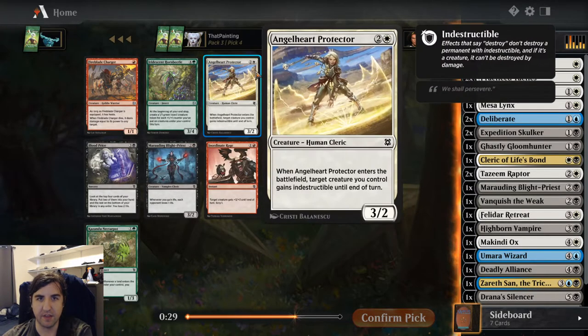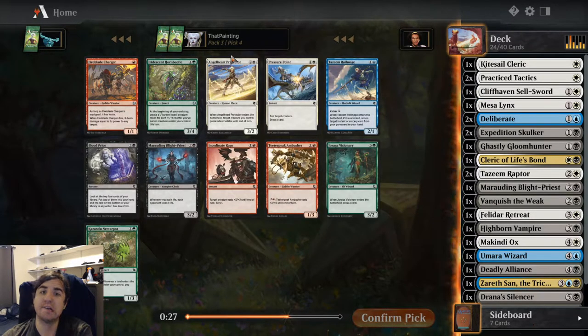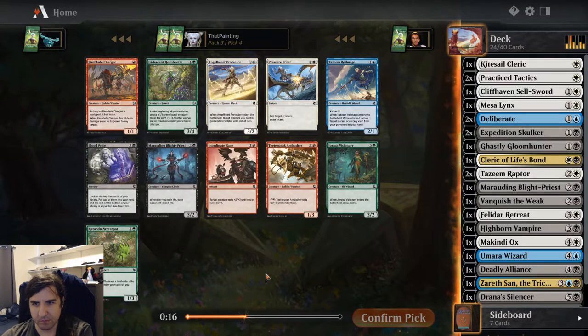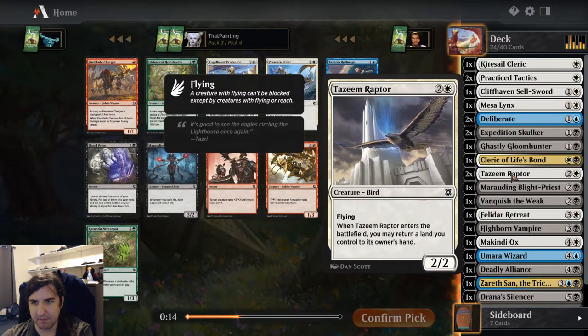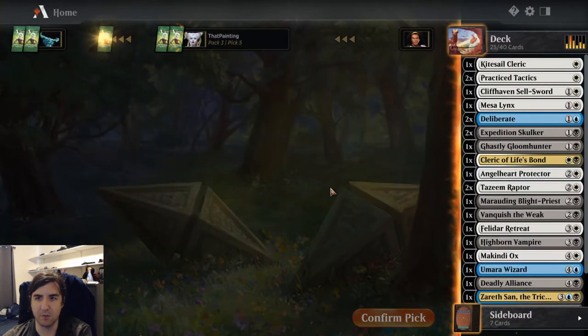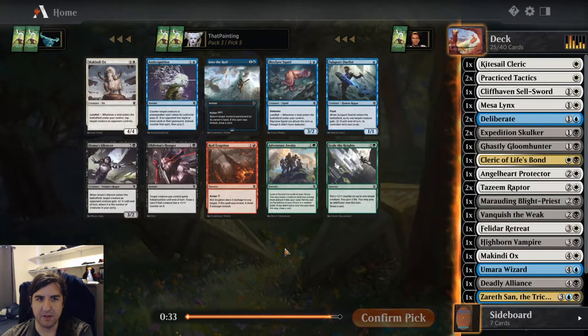Another Blight Priest, perhaps? That or Angel Heart Protector. I don't have the most three-drops, so I think I'd like another one. I'll take the Angel Heart Protector — might be slightly more relevant.